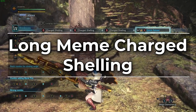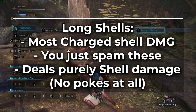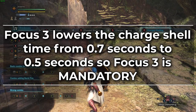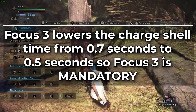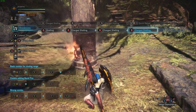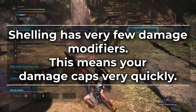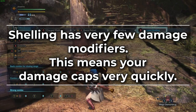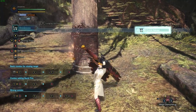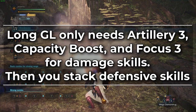Next up we have Long Gun Lance — otherwise known as Meme Lance. It deals the most charged shelling damage by far and you basically just spam charged shells. This does make it the only gun lance style that deals purely shelling damage. The focus skill does decrease the time it takes for your charged shells to go off, so focus 3 is mandatory. But honestly, even with that, it's a meme. As we mentioned earlier, shelling has very few damage modifiers. This means that long shelling being purely shelling-based caps out on damage much more quickly than the other styles. Wide and Normal Gun Lance can both stack more EFR to increase that damage. But that's not why you play Long Gun Lance — you play it because you only need 3 skills: Capacity Boost, Artillery, and Focus to max your damage.